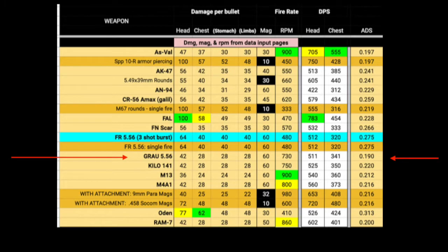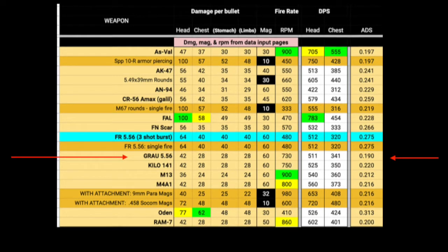Hey guys, what's up? Today I will talk about the Grau. The Grau was the meta in the early season in Warzone, but now it's more like the Kilo, and before that it was the Bruen. But I think the Grau is still an overpowered gun, and I will show you that in this video.